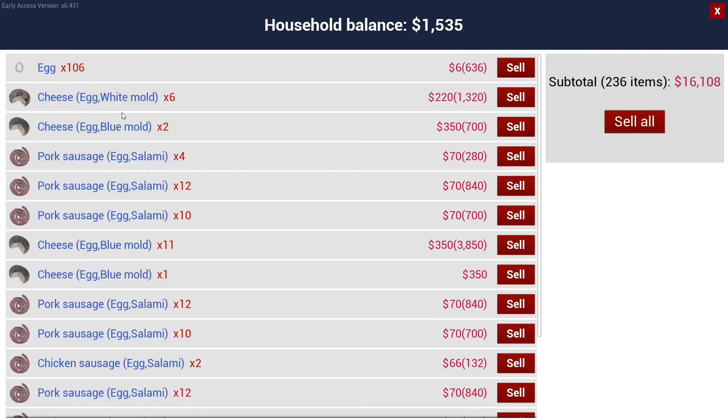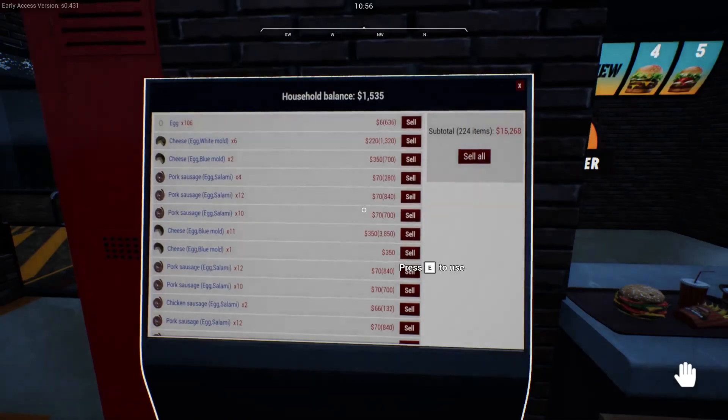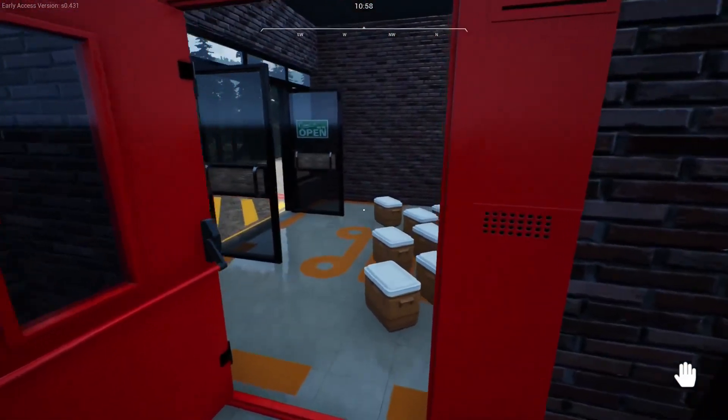I'll probably just do all pork sausage. The cheese is where you make the most money — the white ones, if you've got no egg in it and it's just on normal, it's 100. You'd make 500 from one cheese mold pack. Sell all that — 236 items. Sell all — 17,600! That's insane. About three or four game days of doing all that.